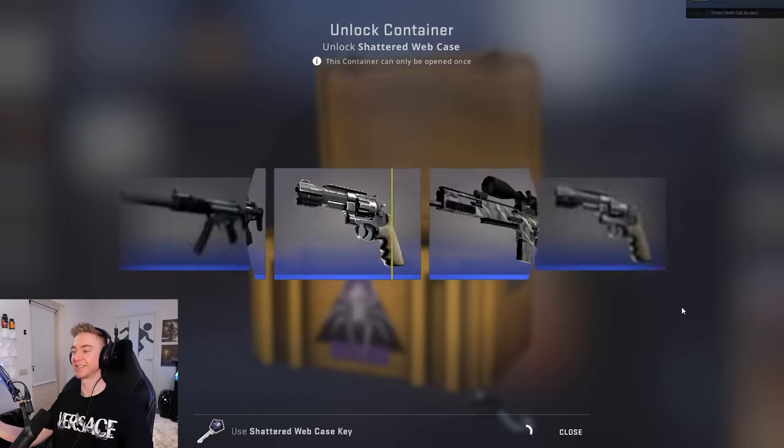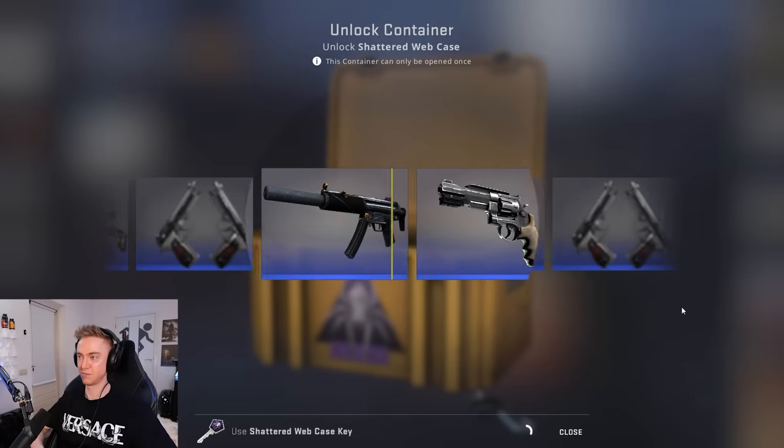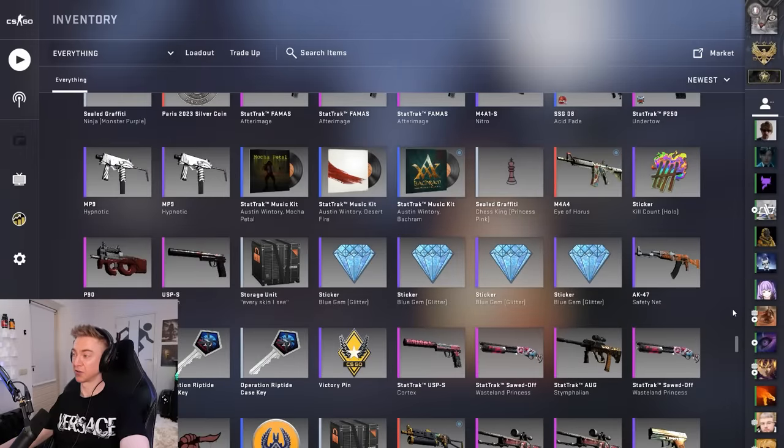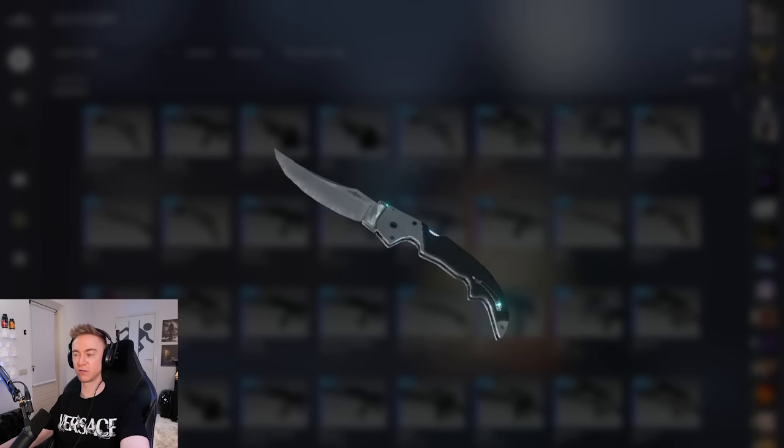Very final case, very final key. Mr. Latte, give you a stroke for good luck. And that brings a conclusion to opening 400 cases. We didn't even get a gut knife - we didn't even get like the worst knife possible. We didn't even get a little flip, a little Navaja, a little Huntsman Safari Mesh. I would have taken one of those. We didn't beat the odds today, but tomorrow's another day. Hope you guys enjoyed the video - if you'd like to see me hunt more sick knives, smash that like button. And from me and Mr. Latte right here on my lap, I bid you farewell. Thank you all so much for watching and I'll catch you in the next one. Take it easy. Peace.